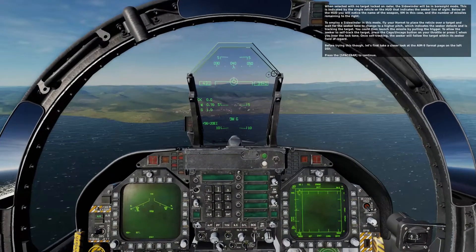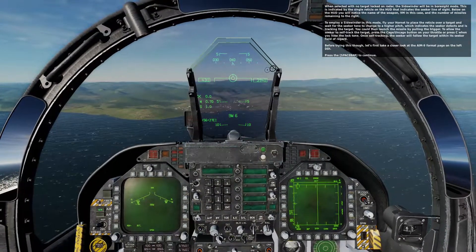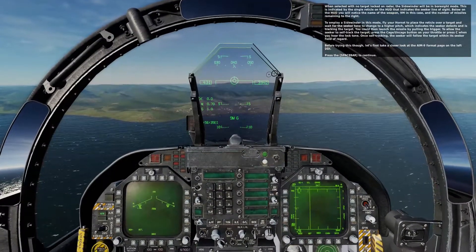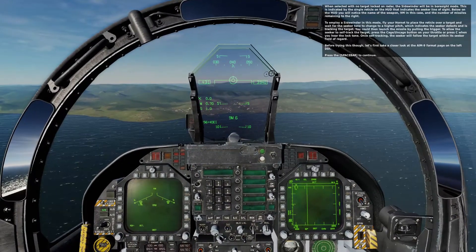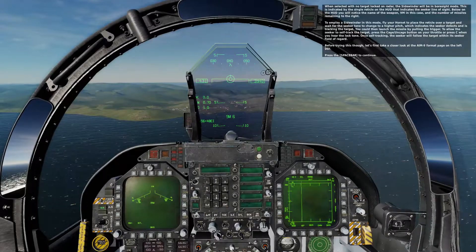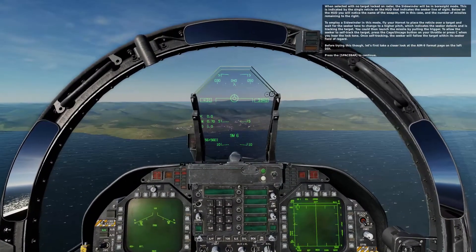When selected with no target locked on radar, the Sidewinder will be in boresight mode. This is indicated by the single reticle on the HUD that indicates the seeker line of sight. Below on the HUD you'll notice the name of the weapon — 9M in this case — and the number of missiles remaining to the right. To employ a Sidewinder in this mode, fly your Hornet to place the reticle over a target and wait for the seeker tone to change to a higher pitch — this indicates the seeker sees and is tracking the target. You can then launch the missile by pulling the trigger or pressing the spacebar.